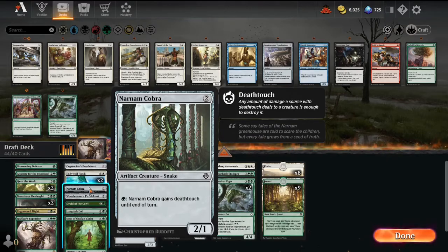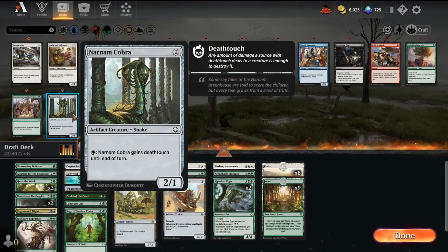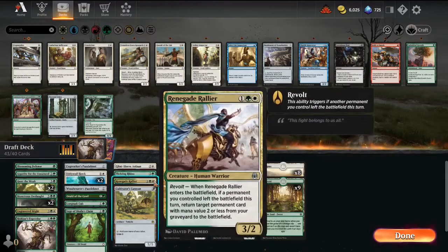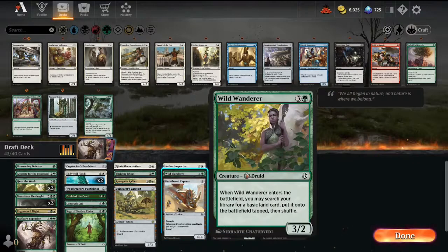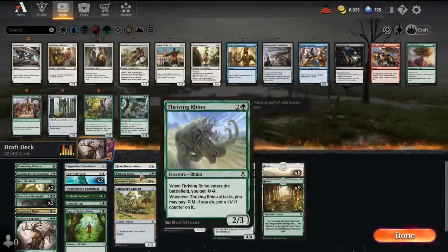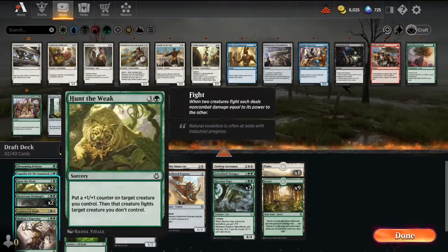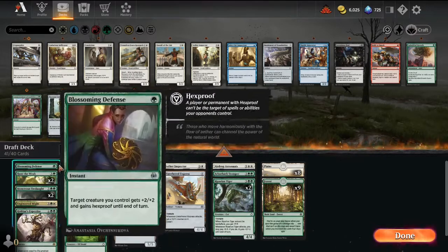I think I cut the Narman Cobra — a 2/1 with Death Touch. It's fine but not amazing; it's just gonna get blocked by one of the many Servos in this set. Wild Wanderer — I don't think it's that great in this deck. We want to run 17 lands, but I don't think we want to ramp with Wild Wanderer, especially since we're not splashing anything. Thriving Rhino — another thing that cares about energy. I missed all the energy cards, but glad we're keeping the Sage. Maybe cut Appetite for the Unnatural — we have two Monstrous Onslaughts and Hunt the Weak, so we don't really need it since it's pretty limited.